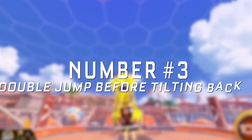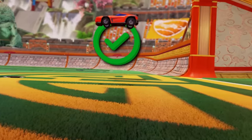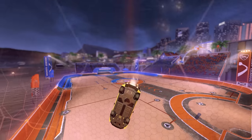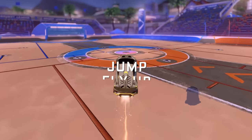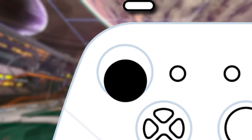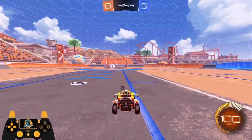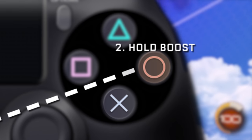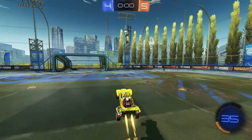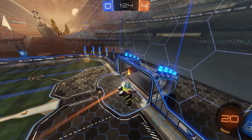Number three: using both jumps before you tilt back. Even a lot of the players who I see maxing out their first jump and boosting throughout the aerial are missing out on this last step. A lot of people think you're supposed to hold boost, jump, jump, and then fly up — but that's actually wrong. The correct way to fast aerial is to pull down on your joystick so that you start tilting before you even press your jump. You want to pull down and hold boost before you press your jump key, then jump, so that you're tilting back while boosting as you max out those first 200 milliseconds for your first jump.